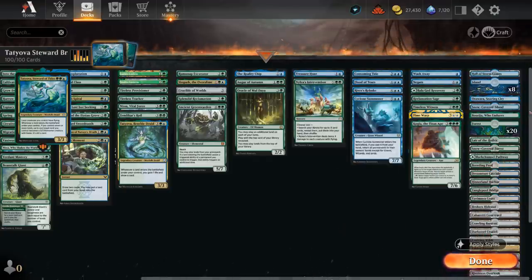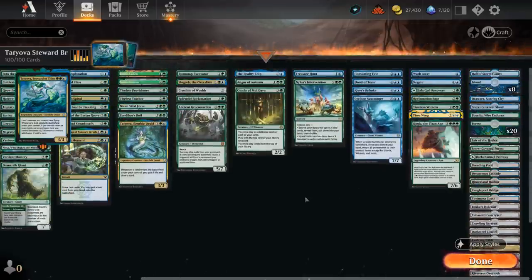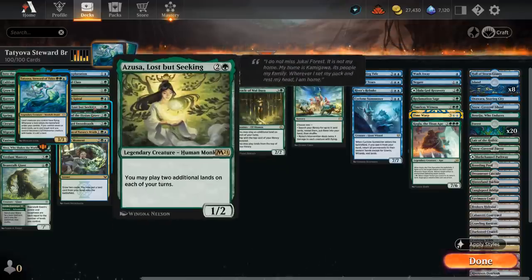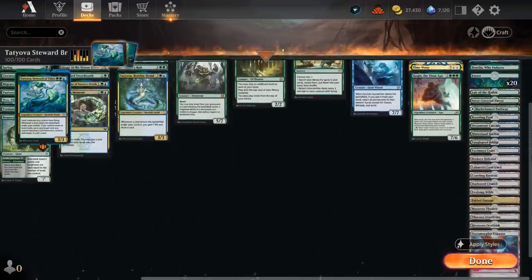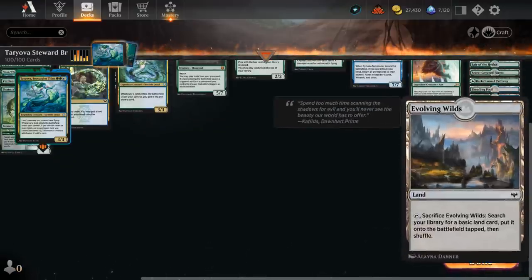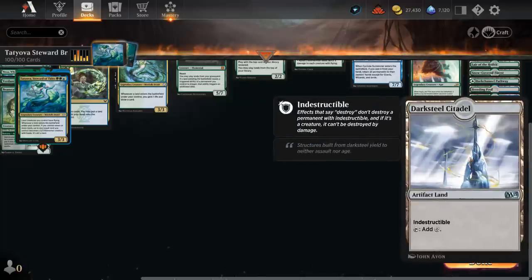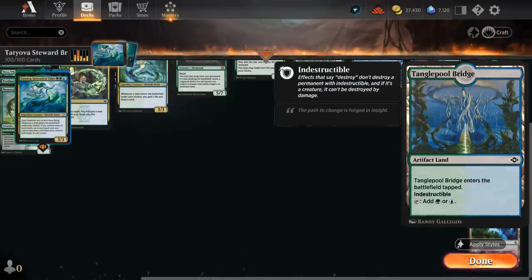Our mana base is also worth mentioning. We have as many fetch lands as possible to synergize with the various ways to replay lands out of the graveyard — especially if we can combine it with some of our creatures to play additional lands, meaning we can replay the same fetch land over and over again while fetching basics in the process. We have as many fetch lands as possible, including the new ones from Streets of New Capenna. We also have a few lands that are indestructible: Darksteel Citadel, and there's also the new multicolored Bridge, which was recently added.